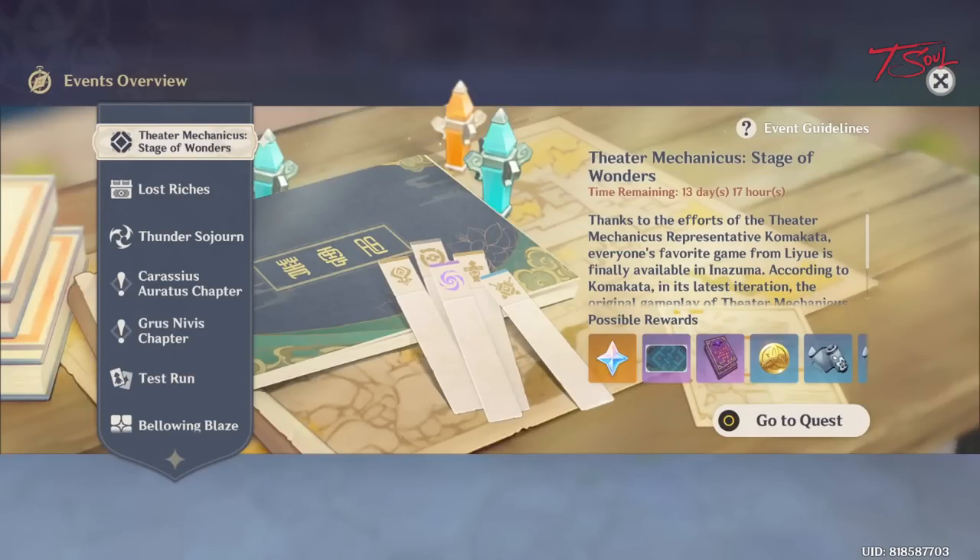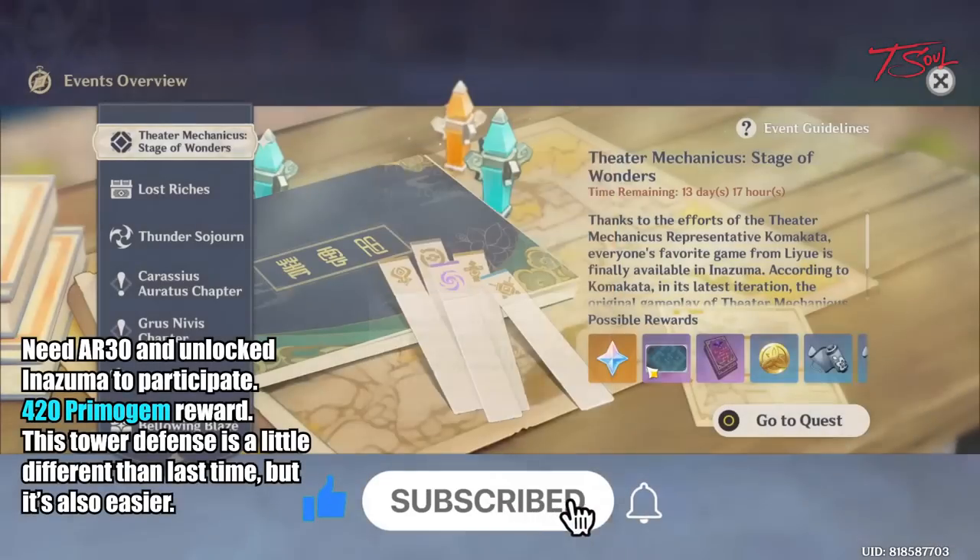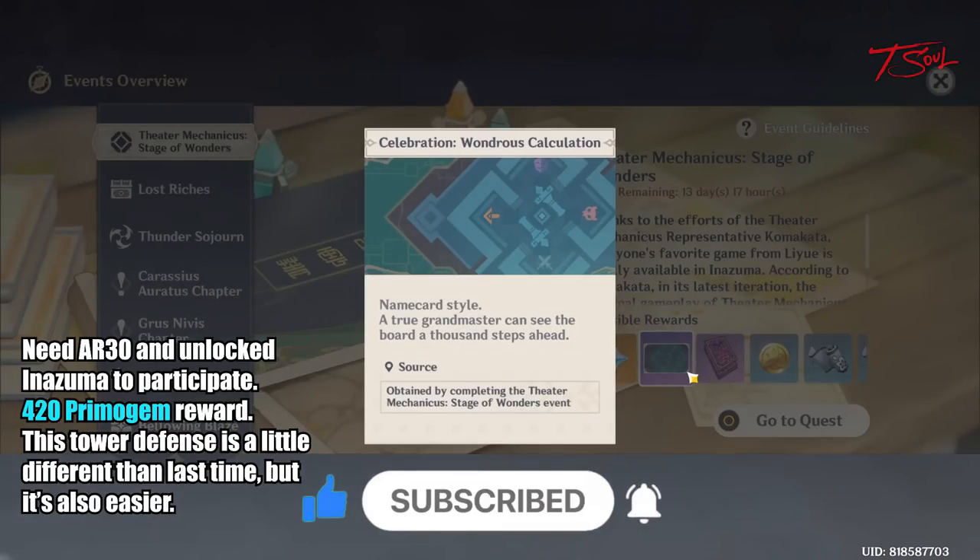Hello folks, Tiso here. The new Theater Mechanicus event is out and it's a little different than last time. This is a tower defense minigame and you will need to have unlocked Inazuma to play.